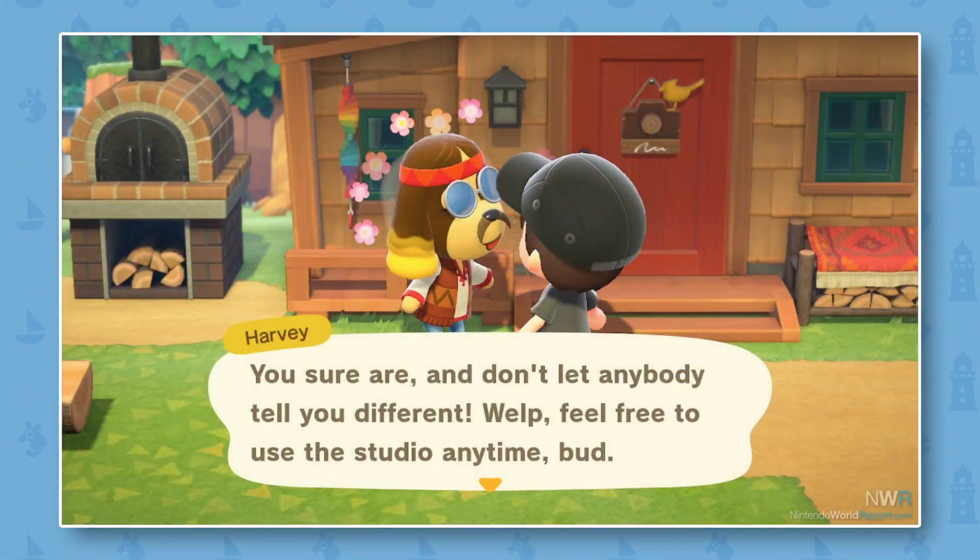Next we can see the character talking to Harvey outside of his little island where you can go visit him and do some photography stuff. It's very cool — I like Harvey. I find it an interesting choice that they even brought him back; I didn't see that coming. I thought Harvey would just stay in Animal Crossing Welcome Amiibo since he was kind of a new character for that update, but nope, they decided to bring him back. His role is quite interesting in this game as well — it's pretty unique.